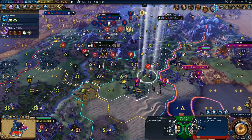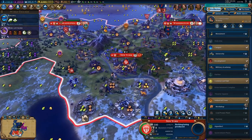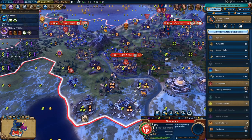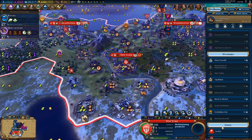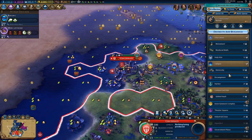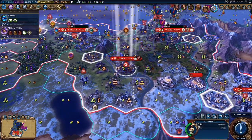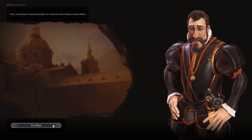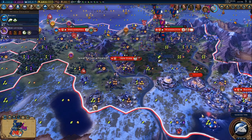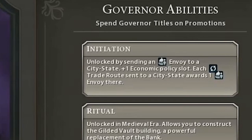What about their initiation bonus? This is the first bonus and it's unlocked by sending an envoy to a city-state. It's important to know that there's an 80% chance of success, so just because you send an envoy to a city-state it won't definitely reveal the Owls of Minerva. Keep sending them and eventually they should reveal themselves. Also, if you send an envoy and it doesn't show immediately, check your governor's page because it might not have given you a notification. Their initiation bonus gives plus one economic policy slot, and each trade route you send to a city-state grants one envoy there.